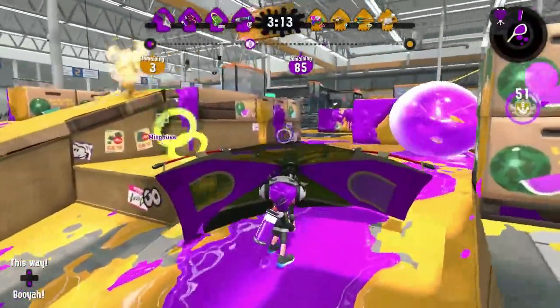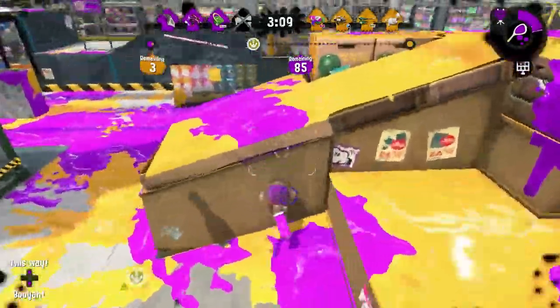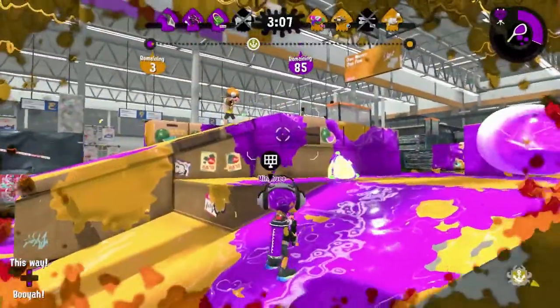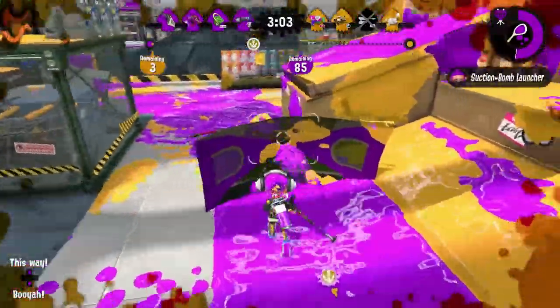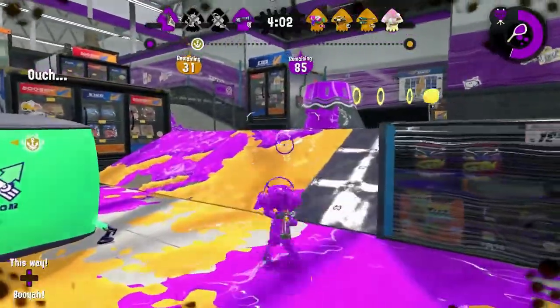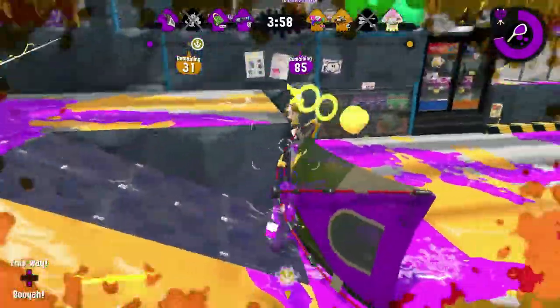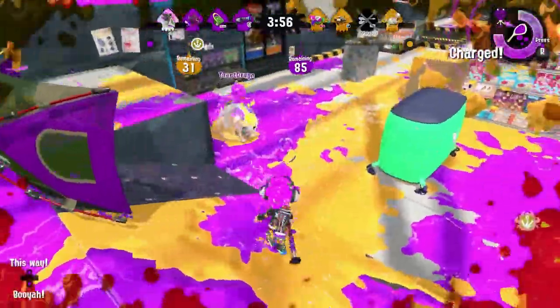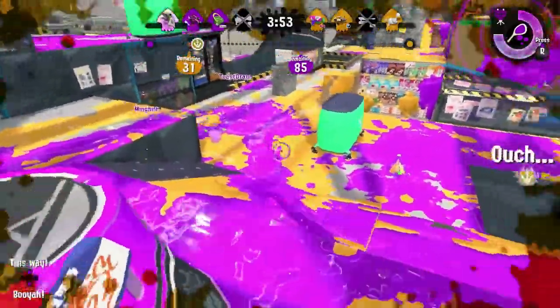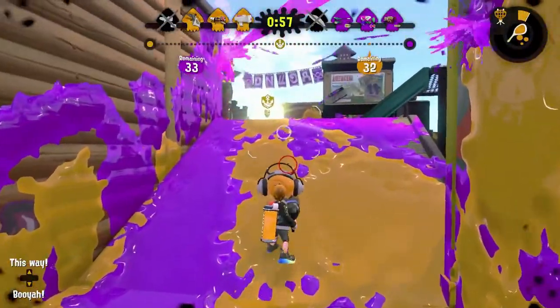Blasters are a terrible matchup for both the regular Brella and undercover, but you have a bit more leeway with the Tentabrella. Short range blasters will try and approach you much like a close range shooter, but might try to aim just above your shield to hit you with indirect damage. You can maneuver between sides of the shield to avoid this. Like with any weapon, be careful of bombs thrown into your shield. For longer range blasters like Rapid, hugging the shield makes it extremely difficult for them to damage you, and forces them to backpedal.